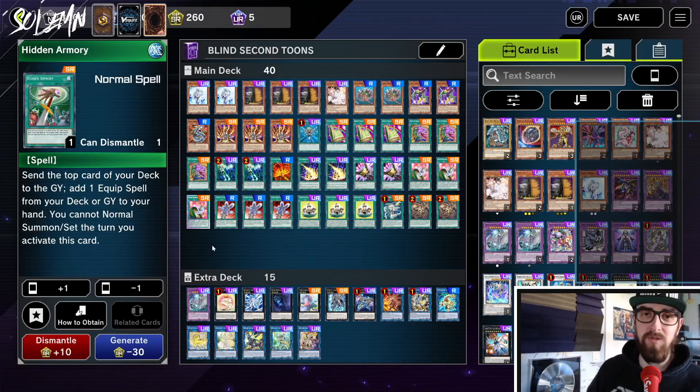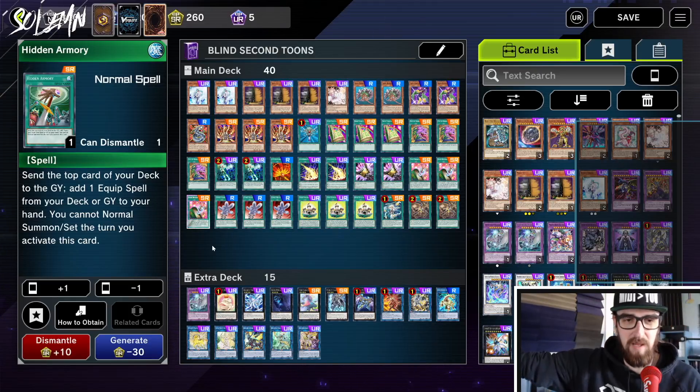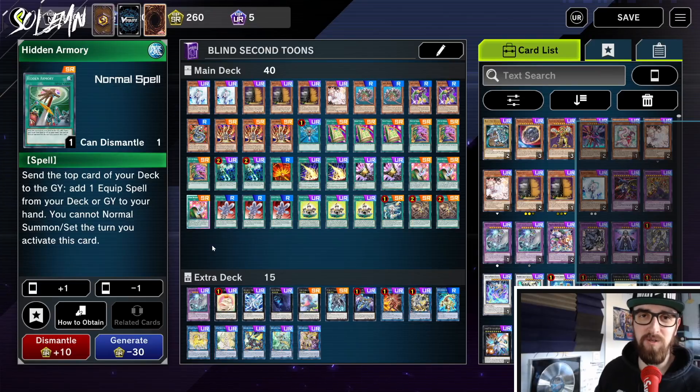I do know when you see this, you're thinking this is not a real Toon deck. I want real Toons — Blue Eyes Toon Dragon, BLS, Red Eyes, and so on. I already made that deck profile. If you want typical Toons, the same list everyone else is running, it's already up on the YouTube channel. However, if I want to play a Toon deck on stream and not brick every game, this is what I'm playing instead. This is way more fun — my wacky build — and there's also gameplay for this on my channel. So without further ado, let's head into this profile.